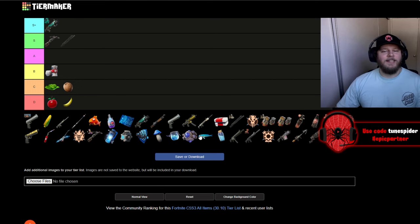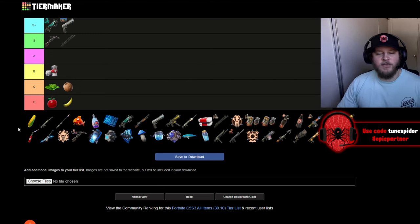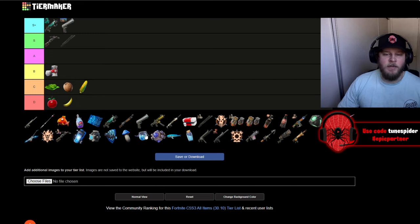Up next is the new mythic conductor hand cannon, and this thing hits hard — it's going in S Plus. They nerfed snipers, but it feels like you don't even need them when you have the hand cannon, especially if you put a sniper scope on it. Up next we have corn, which also does 10 health, so that's going in C.